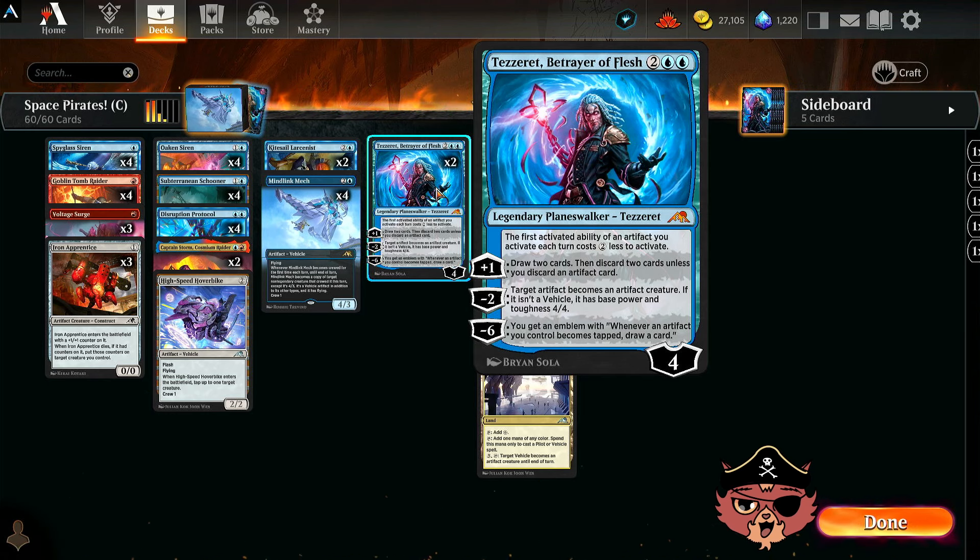It also has a minus 6 — I don't know how often we get to it, but you get an emblem where whenever an artifact you control becomes tapped, draw a card. A little bit overkill at that point.